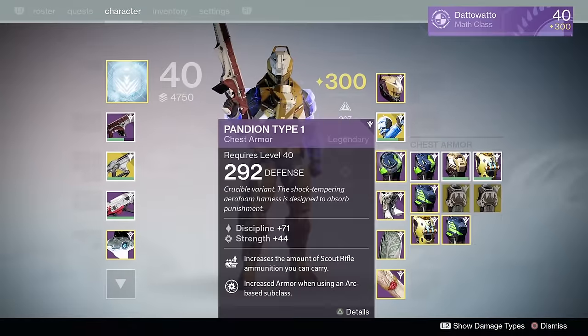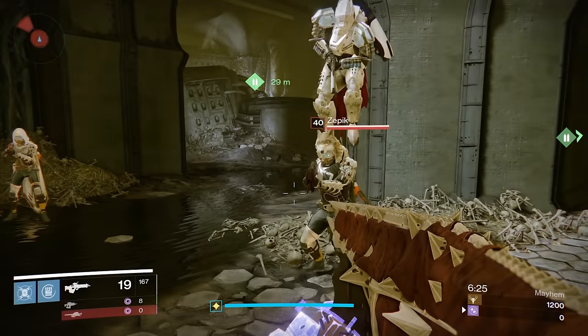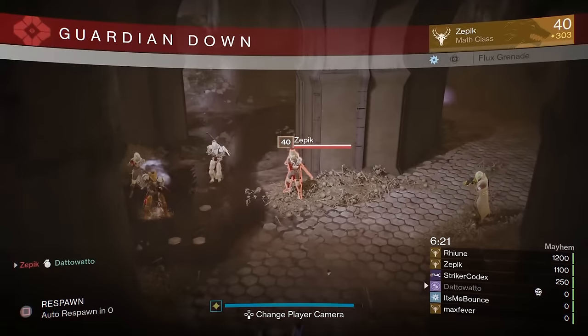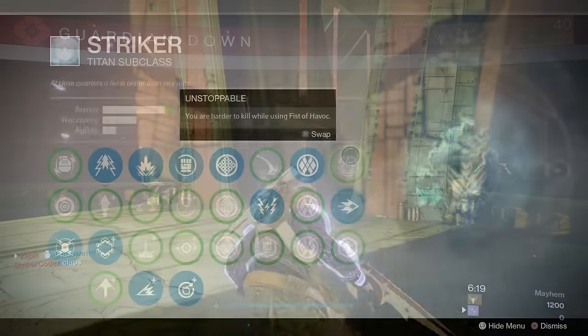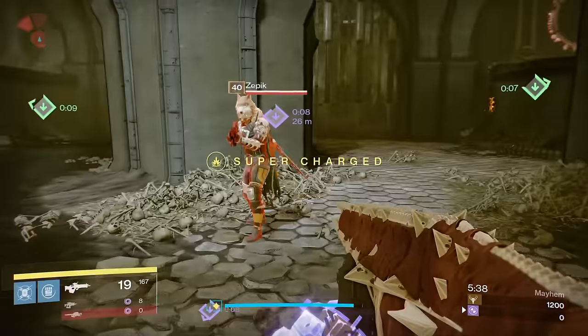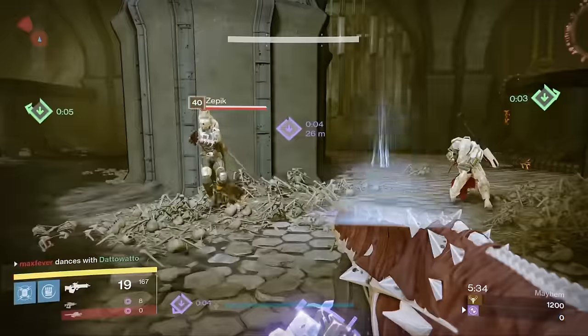Let's look at Arc Armor first. Here I am as a Striker Titan with almost max armor and an Arc Armor bonus on my chest. I have Shoulder Charge on as opposed to Unstoppable, which gives slightly more armor. I get stuck and I die. Let's ramp that up — I get Unstoppable now, so I'm as armored as I can be, with an Arc Armor bonus.